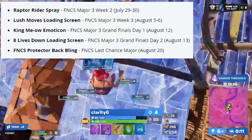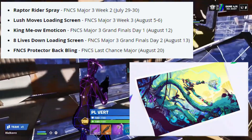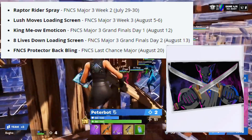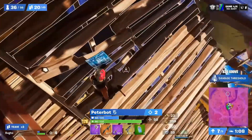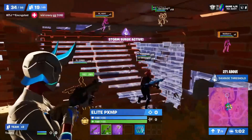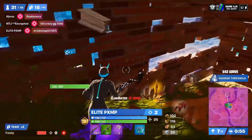The dates are listed on screen for when you can earn each cosmetic: Raptor Rider Spray, Lush Moves Loading Screen, King Meow Emoticon, 8 Lives Down Loading Screen, and the FNCS Protector Back Bling! Please note that these Fortnite drops could take up to 7 days to appear in your locker. Do you prefer to watch via Twitch, YouTube, or Legends Landing? Let us know in the comments!